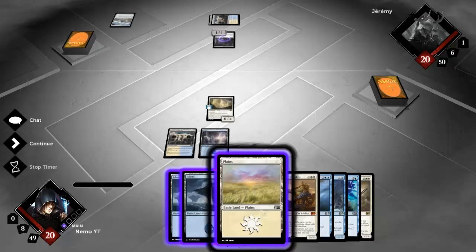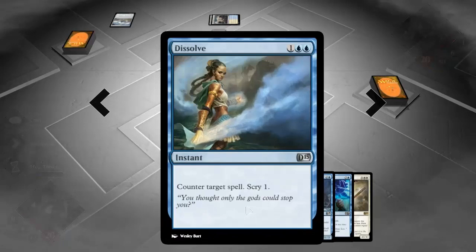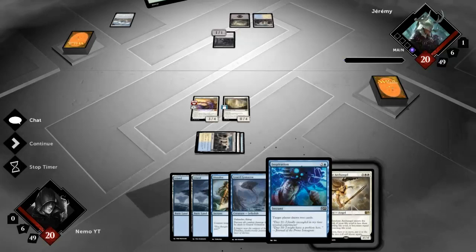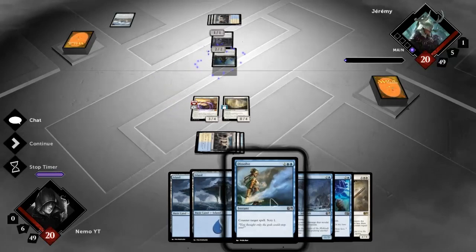I'm going to drop Brimaz here. If that survives I get to Dissolve his kill spell for the rest of the game - well, once he tries to play that later on his turn. I assume that if he has something he'll use it on his turn, but if he does not the upside is really big: having played Brimaz and now having a counter spell open.